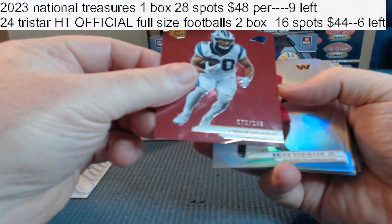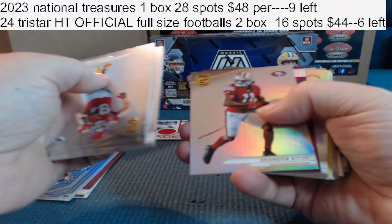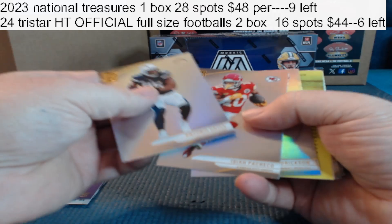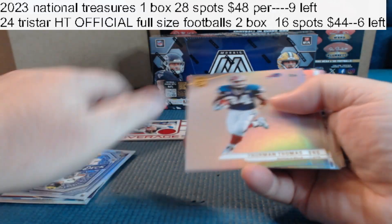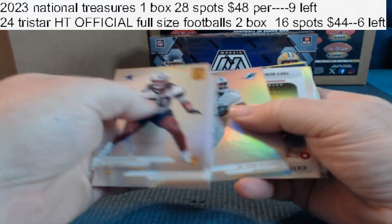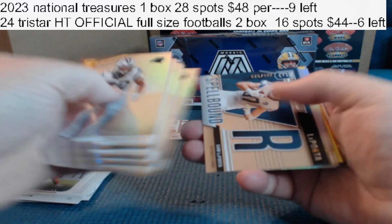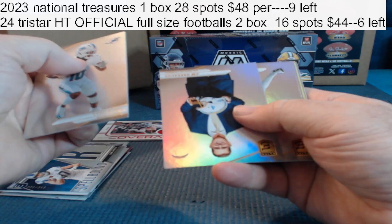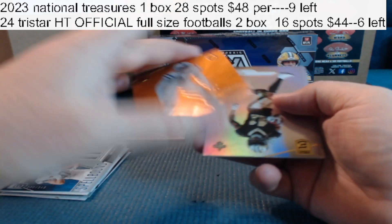Chubba Hubbard, numbered to 249. Jerry Goff insert. Got a Michael Pennick Jr. to 49 for the Falcons. JJ McCarthy for the Vikings. Tyreek Hill Elite for the Dolphins. Trey Benson for the Cardinals insert. This is Elite to 349 — Spellbound for the Lions, Sam LaPorta. Zaire Franklin to 399 for the Colts.